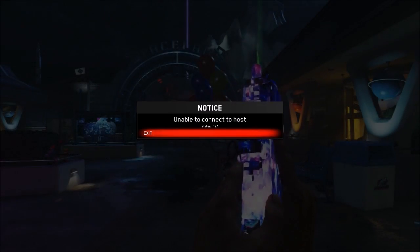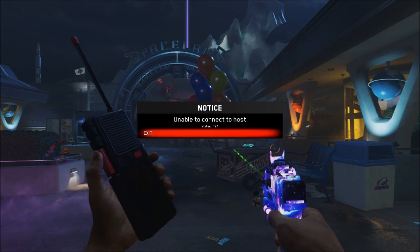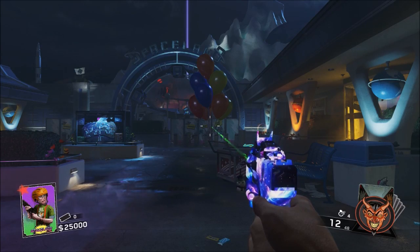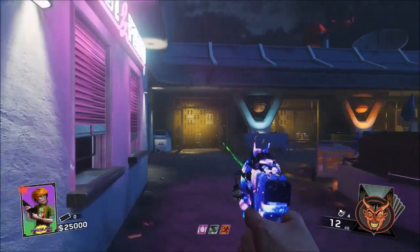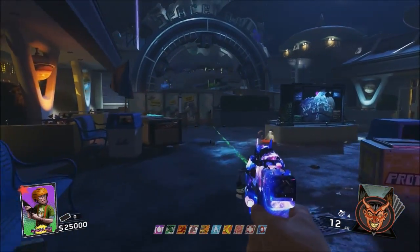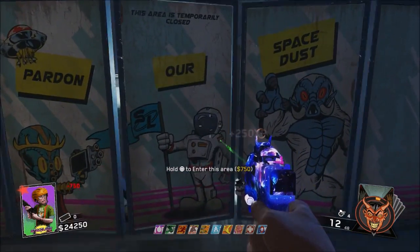You want to go ahead and skip the cutscene as fast as you can. Now, you're actually going to have to do all of that really, really fast in order to do this because it's actually really tricky, but once you guys actually start up the game, you guys should see this little notice: 'Unable to connect to the host.' If you get this as soon as you spawn in, that means you basically did the glitch correctly and you guys are good to go. It may be hard sometimes, but it took me a good 30 minutes to get it.